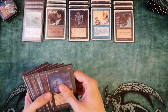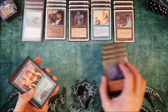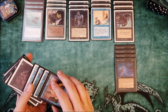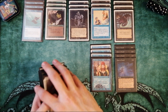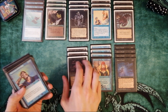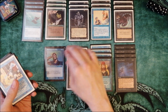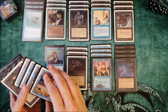The second way to disrupt the opponent's hand is Hymn to Tourach — the best black common card in the game, I think. A cool reason to play blue is the ability to counter opponent spells, so we use 4 copies of Counterspell. In the removal section, we have 3 copies of Terror to destroy creatures, 1 copy of Psionic Blast that can destroy creatures or deal direct damage to the opponent, and 4 copies of Control Magic. It's not destroying creatures, but it's better, of course.